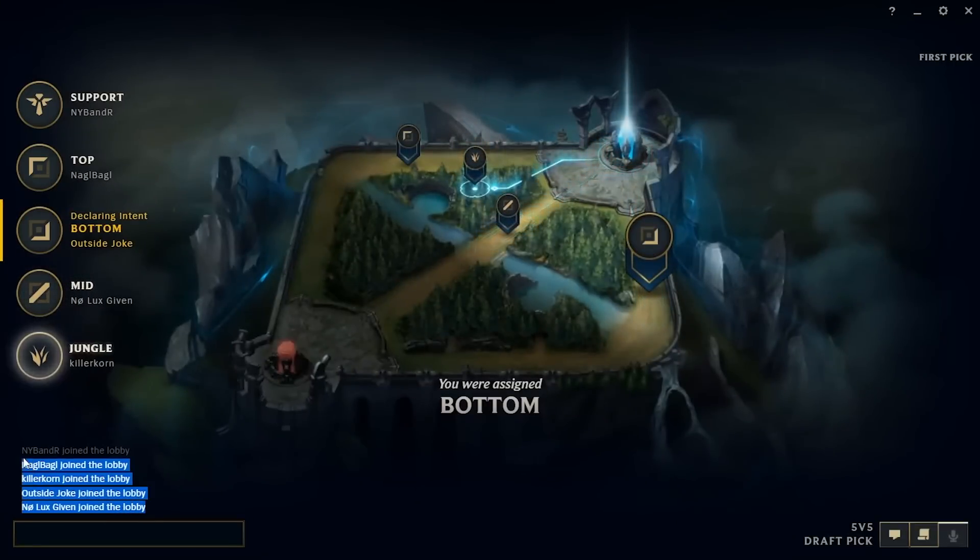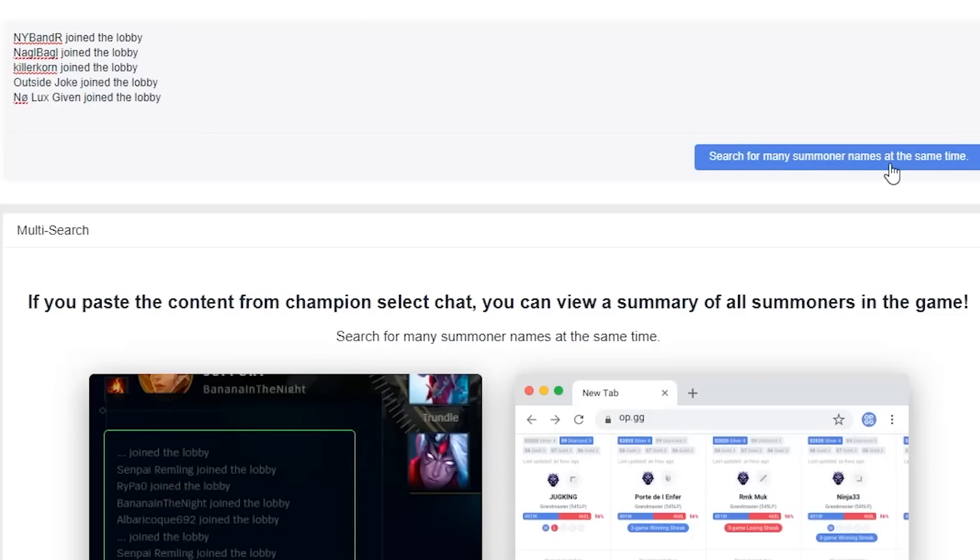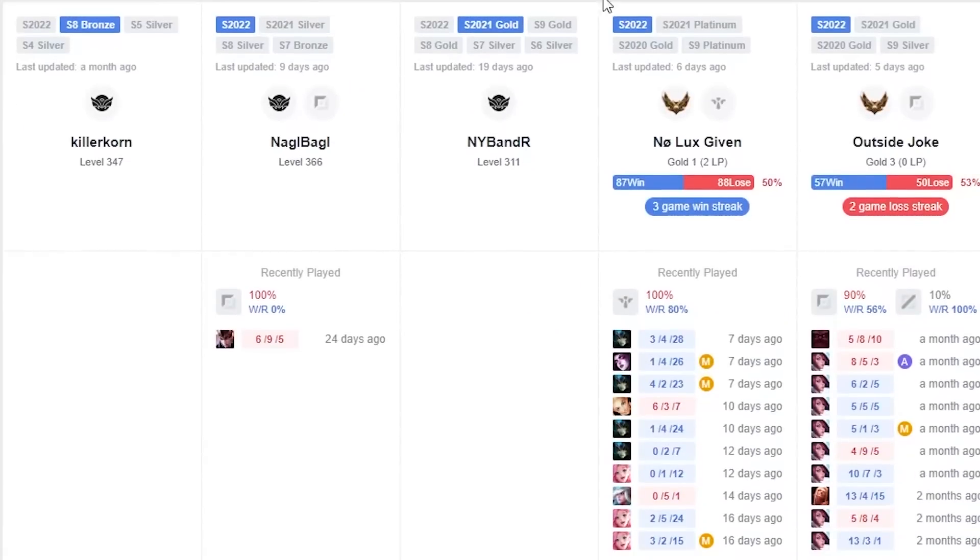This is OP.GG's multi-search tool. You can copy and paste champion names once you get into a match and it'll load them all together instead of individually having to type each one in.